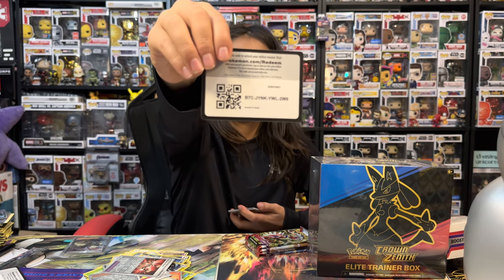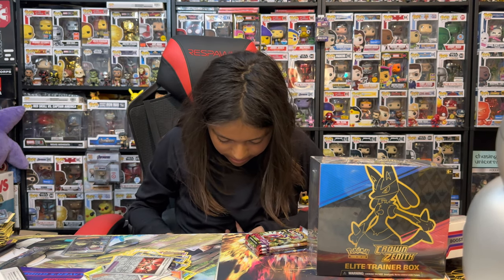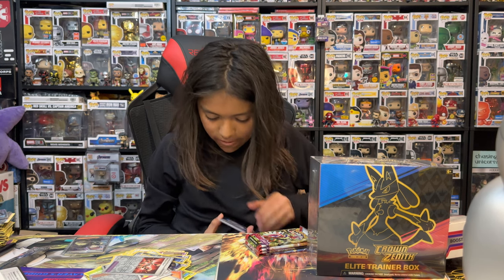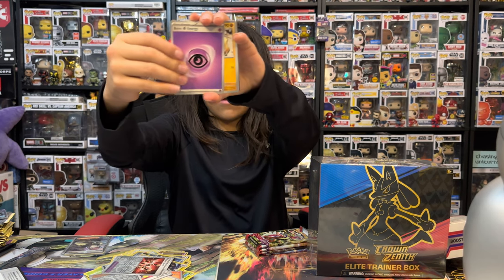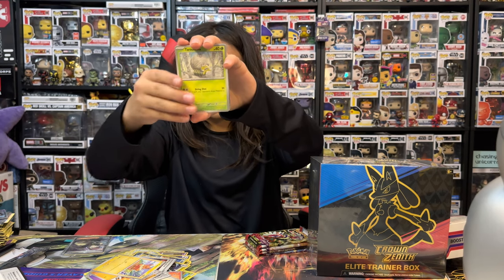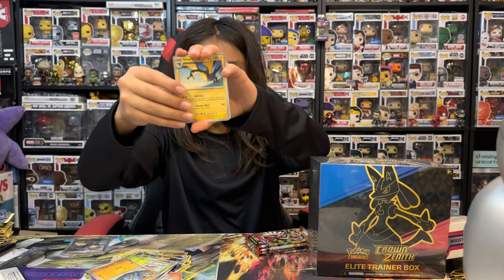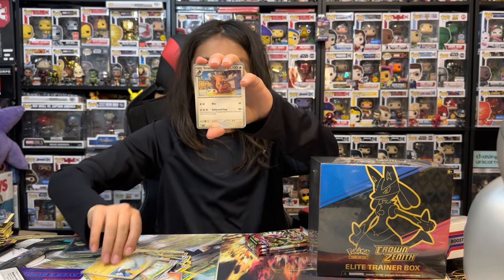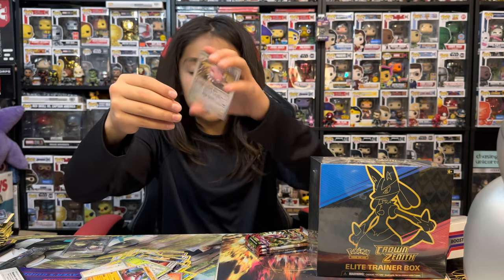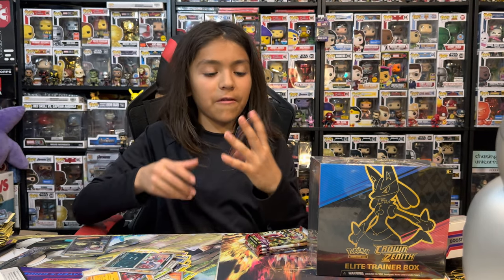Second booster bundle pack. Psychic, a Primeape, a Palafin, a Tarantula, a Raiolu, a Kiwatra, an Ingredient, a Croagunk, Blissey, Pawniard, and a Professor's Research.